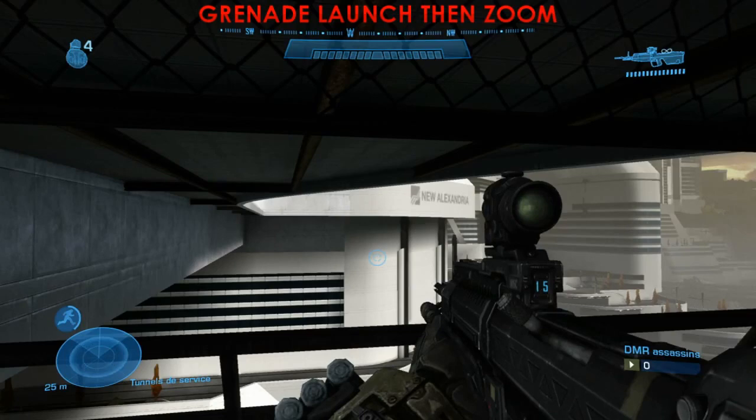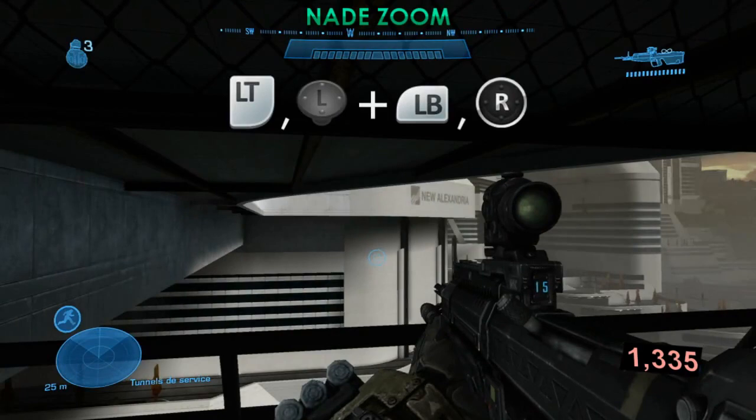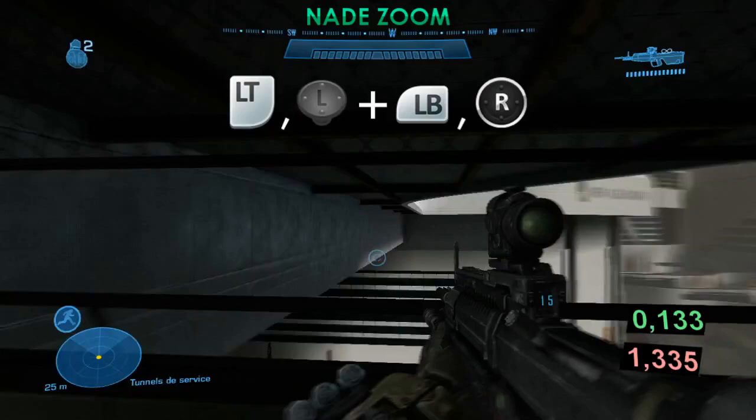Zooming after a grenade throw takes exactly the same time — 1.335 seconds. Just using the sprint enables you to zoom whenever you want. In this video, Jefferson does it almost instantly.